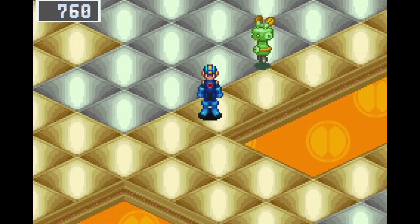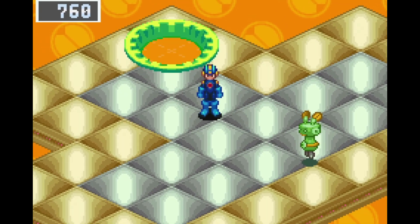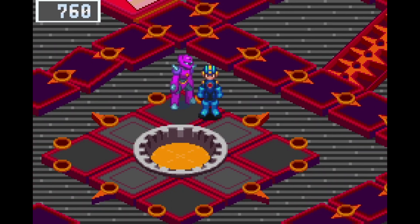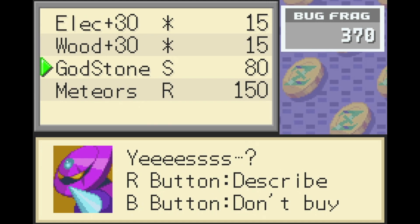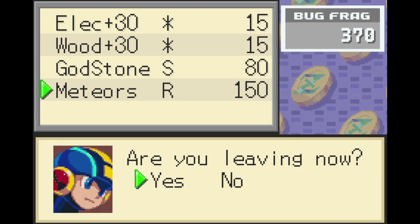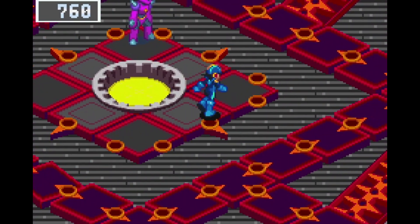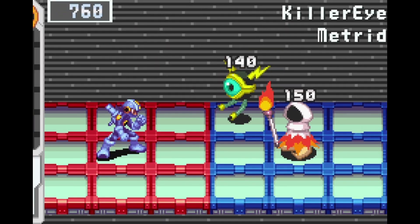This location also has a weapon power-up, in case you wanted to boost your power attack for your style. And you can also get to part of the internet from here, where a Bugfrag trader exists. You can get your specific version chip - your giga chip from here, or in Blue's case it's Folder Back. You can also encounter viruses from here, so you get a little taste of the internet before you can actually go to the internet. Just be careful of the Killer Eyes.